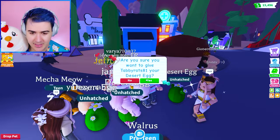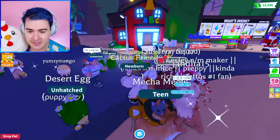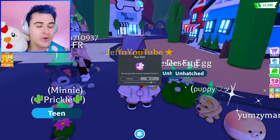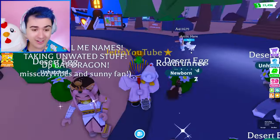I'm gonna give this person an egg — I'm gonna give you a desert egg. I gave him a desert egg. Let's hatch them. We have donated eggs to everyone, and so now I feel like we've got good karma. That's how it works. A road runner — that's pretty good!